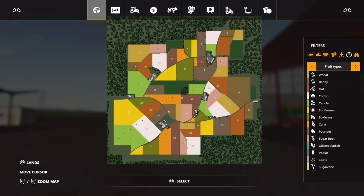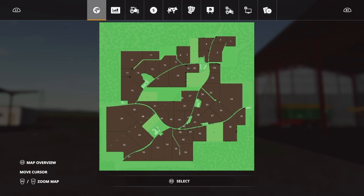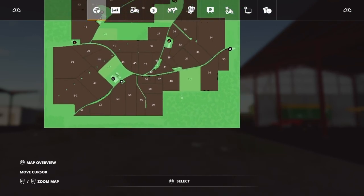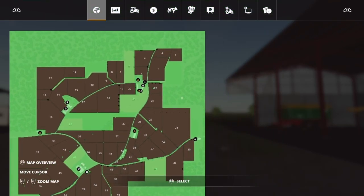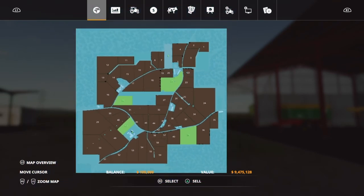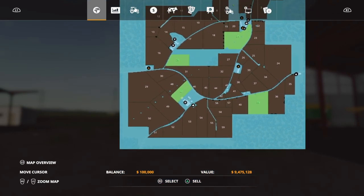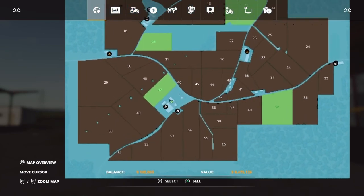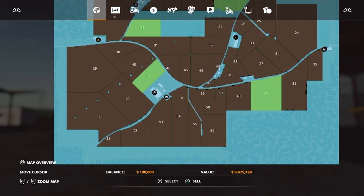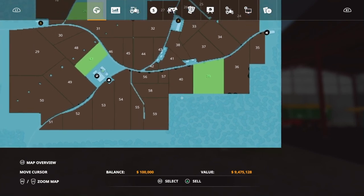This is the map. What you start with — well, you start with all that in green, and that's the periphery, which is all shown in blue. The green fields are ordinary crop fields which are yours, spread out a little bit. Your farm area is here. The price for the periphery is $9.4 million, so you can sell that if you want and get $9.4 million.